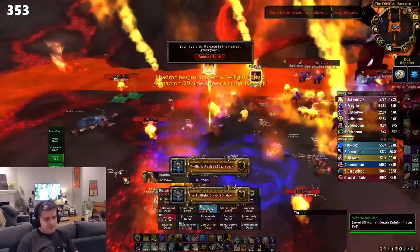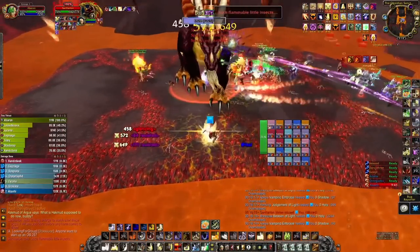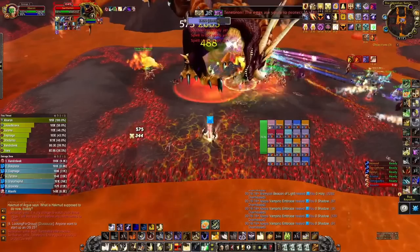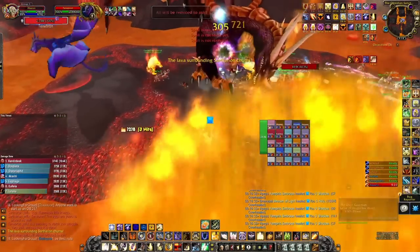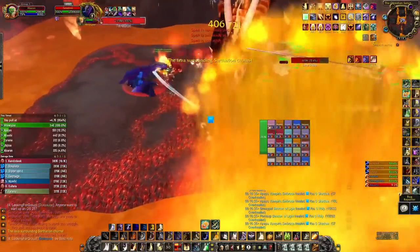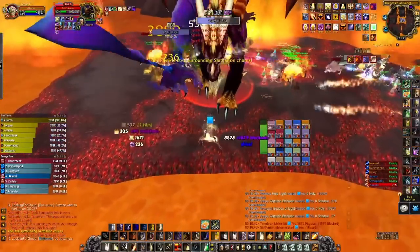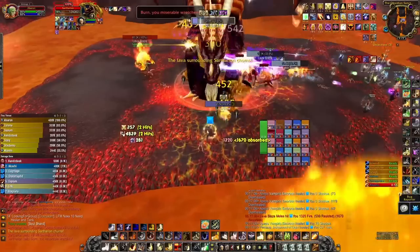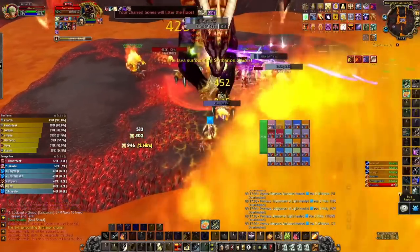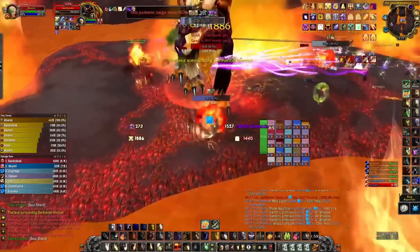Let's talk about some tank tips. Sartharion's incoming damage can be pretty spiky, so consider weaving cooldowns during his breaths to help mitigate a lot of that. Keep your head on a swivel and look around for the lava walls. Try not to move Sartharion too much as you get between the waves as it can really mess with your DPS, but occasionally it's unavoidable so just call it out. Make sure you've got as many cooldowns as you can manage for the last section of the fight, as there is a lot going on and your healer will be pretty busy.